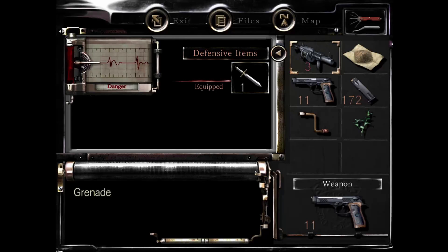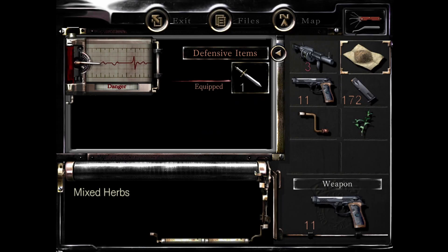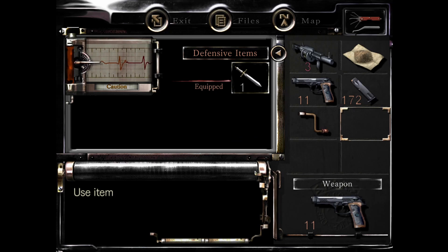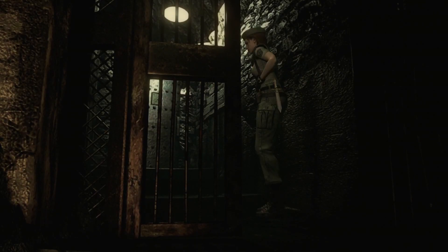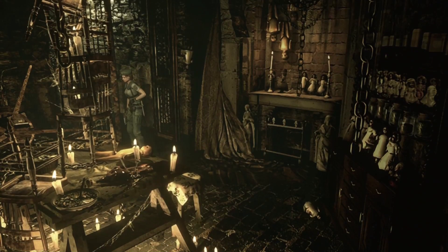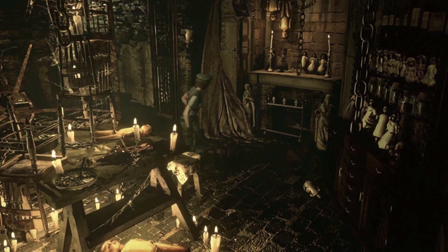Now we go to that door. We're getting close to where we don't have to deal with her anymore. I'm curious to see how we're gonna kill her — 'kill' is a strong word. All right, that's fine, I'll put it in caution. What is that? Just a door?